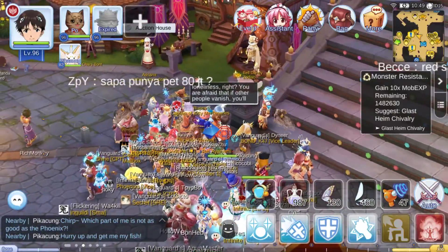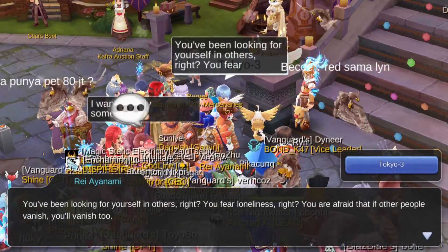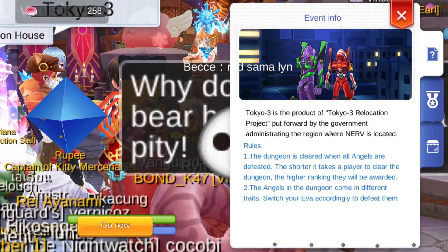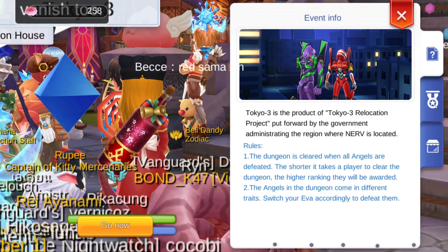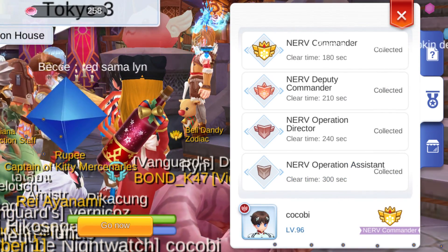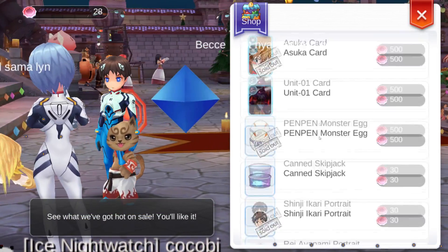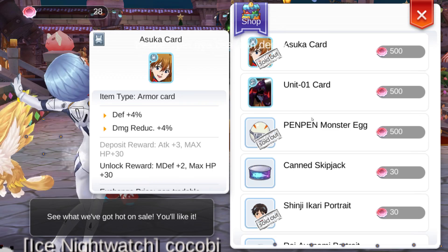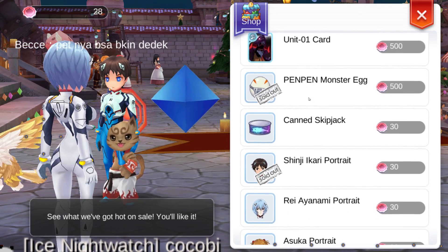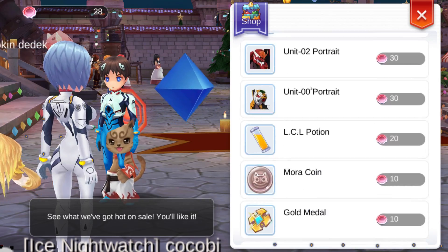You can get to the event at the NPC in Frontera, just go to her. You need to have a team of five, and if you complete this in under 180 seconds, you can get a lot of rewards, which you can trade for really good items like the Asuka card, the Unit One card, a new pet, and portraits and other things.